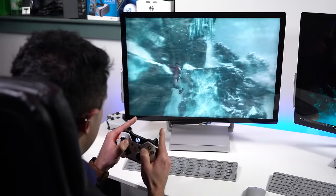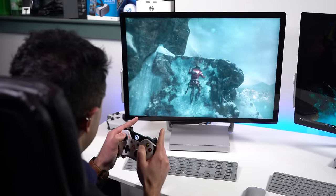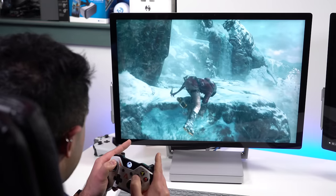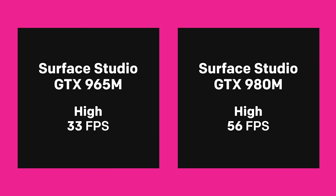Turning to Rise of the Tomb Raider, we get similar results. Setting the display at 1920x1440 and using DirectX 12 with V-Sync off and graphics preset at High, the 980M gets an average of 56 frames per second, while the 965M only gets 33 frames per second.